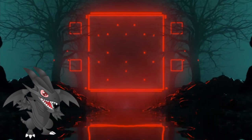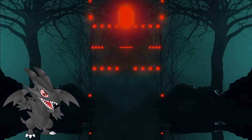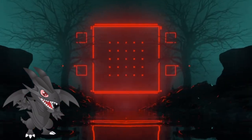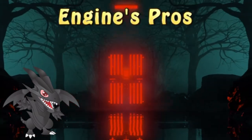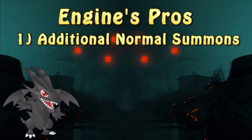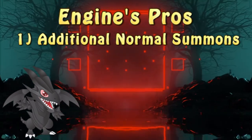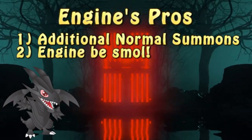Why am I going with Stratios? Well, that's rather simple. Robina is the starter, so it's the card that you want to see most frequently, while the rest of the engine is searchable and would only clog the hand if played in more copies. There are a few advantages to this engine. The biggest one is, of course, the additional normal summons — some of the most crucial or powerful effects trigger upon a normal summon. Additionally, the size of the engine is a big plus at 67 cards.